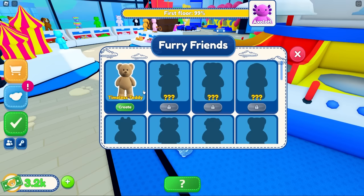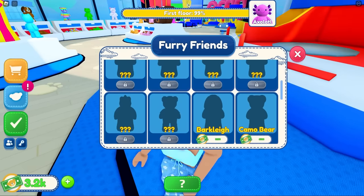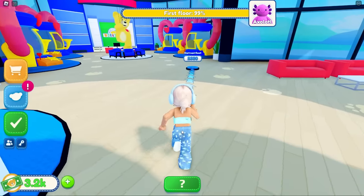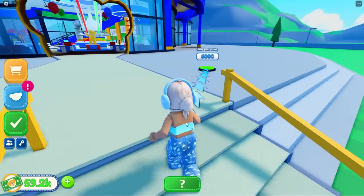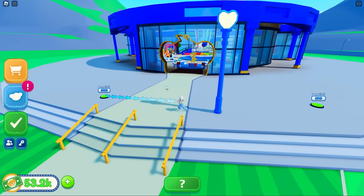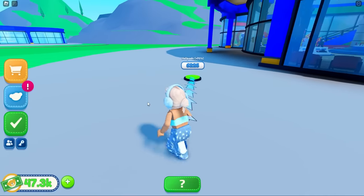I think the entertainment is just TVs, but it looks so cool. I really hope I can make one later. It says I can make furry friends - I can make a Timeless Teddy! I'll definitely do that at the end. Let's go ahead and see what the second floor is going to be. Oh, there are some stairs! Wait, I can actually buy some things outside - a lamp post with a little love heart at the top. These are so cute - it's probably the cutest tycoon I've ever played.